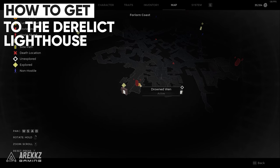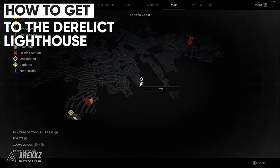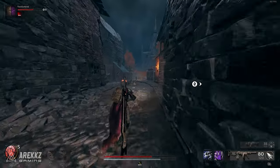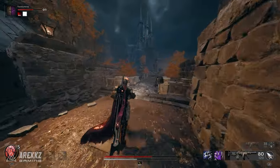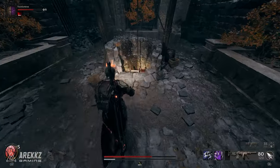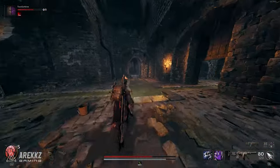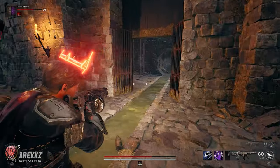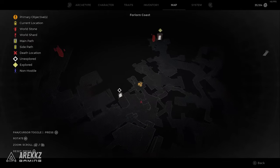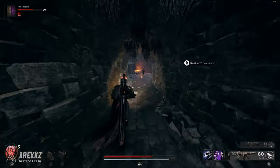You can get to the Derelict Lighthouse area by starting in the Drowned Wren. If you follow the path through this area with the pigs and down inside the well into the sewer, you will reach a small sewer section that has a door which will be closed. You need to get on the other side of this door, so use your mini map and explore until you can get to the other side at this exact spot, which is nearer the docks area where there is a small checkpoint.